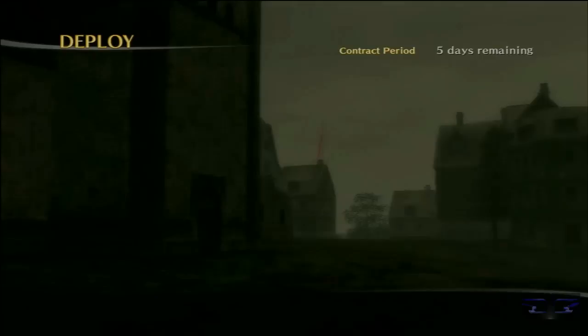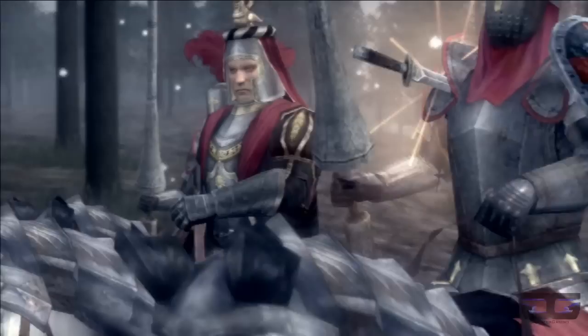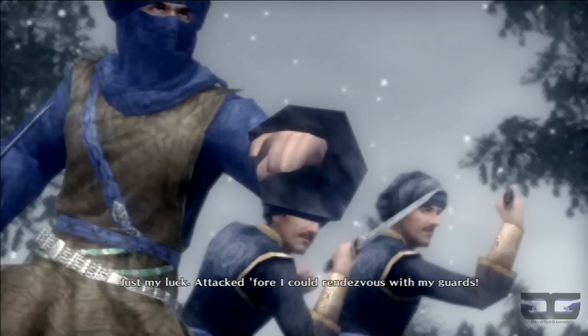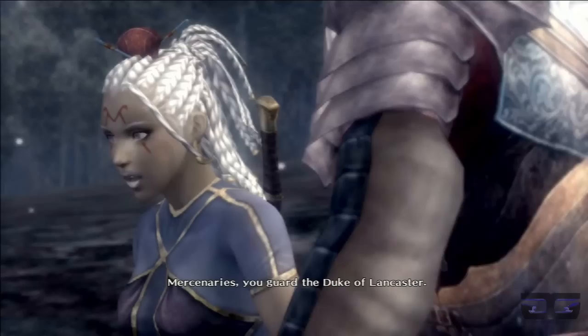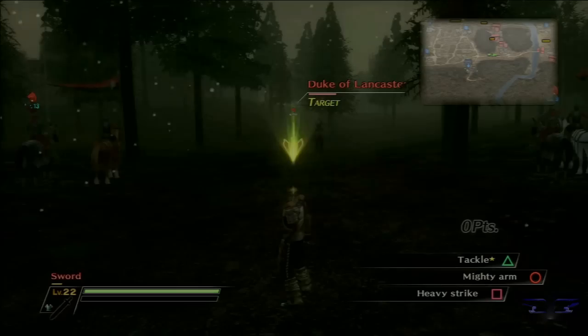There's a very easy way to do this. Attack - I could rendezvous with my guards. Mercenaries, you guard the Duke of Lancaster. I pursue. So that is his highness's bodyguard. We are introduced to the prince's bodyguard.